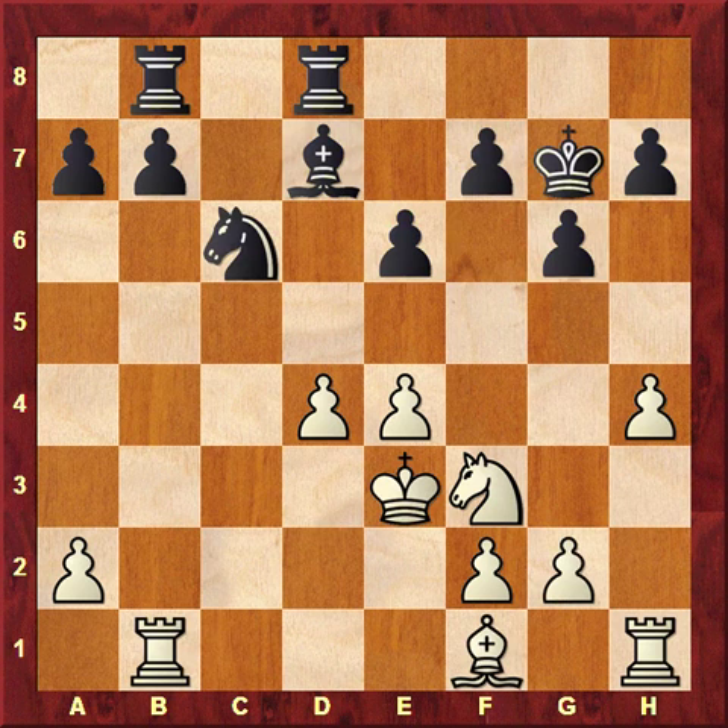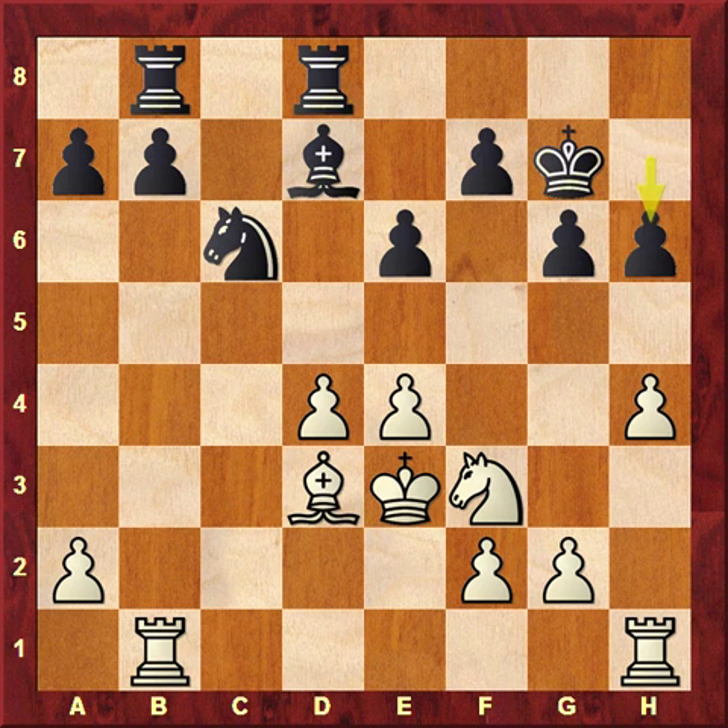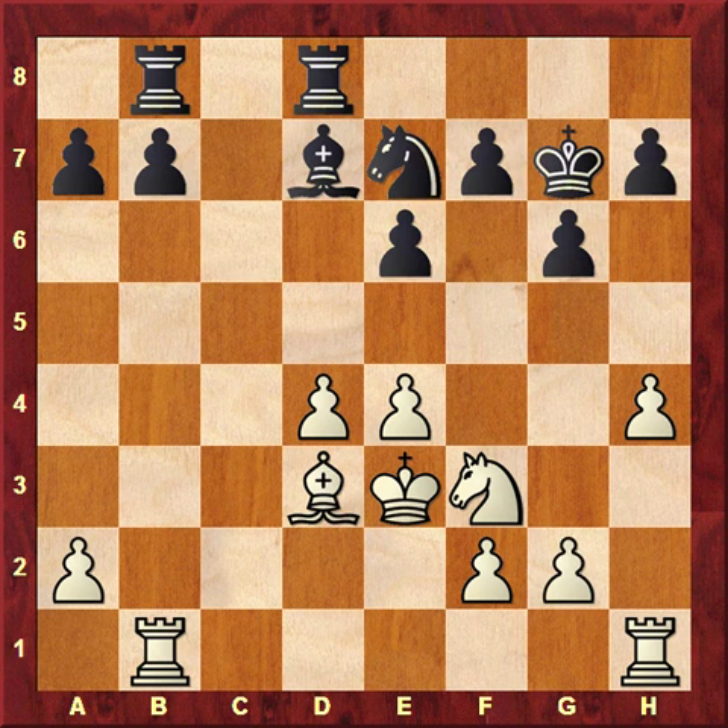Rook ab8. Karpov played bishop d3 — it's strange he doesn't play h5 at once. The annotators recommended h6, but then g4 would be very strong. There would be no attack for White, but he would get the strategically favorable configuration in any case. So Kasparov continued his plan, which remains a little mysterious — knight e7, h5, and now f6, because of course you have to do something against White's plan on dark squares.